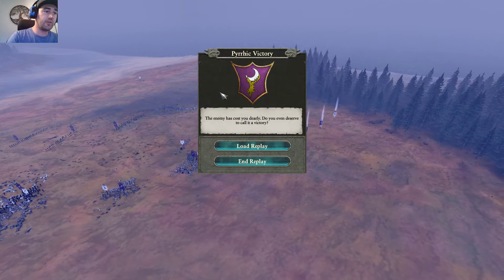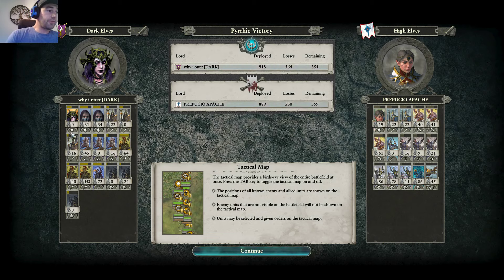My opponent decided to surrender at this point because he knew he had nothing left. That's three battles showcasing the potential of the Witch Elf, Blackguard, and Dark Rider combination on the ladder. Something to consider if you want to be a Dark Elf player and run a fun, competitive build — it's underused and it's very, very powerful. Take care, bye.